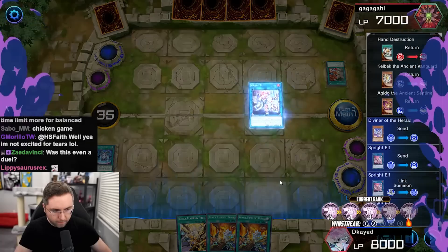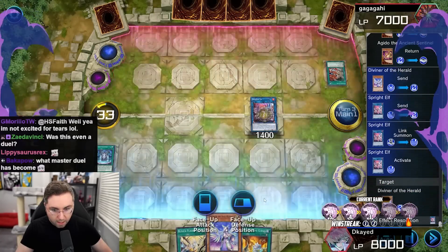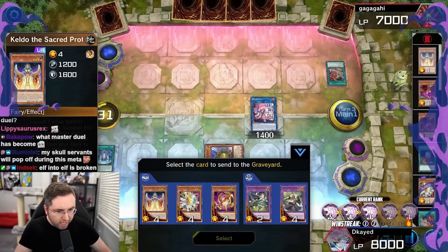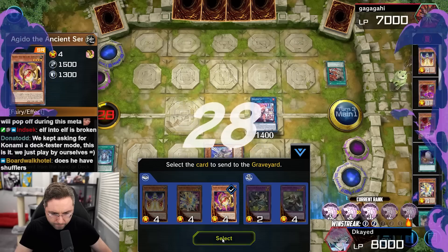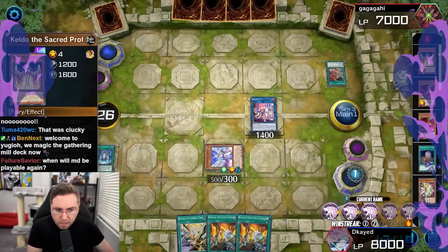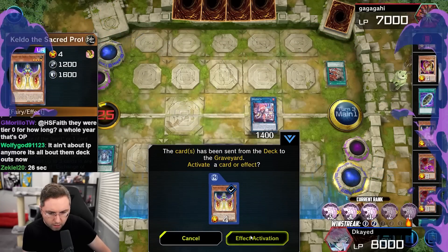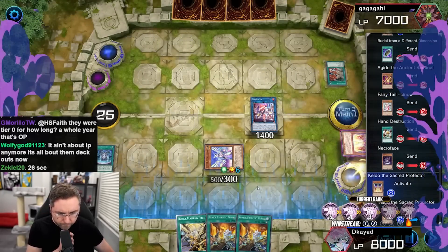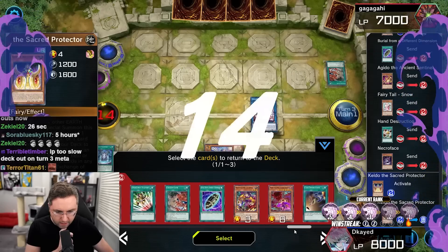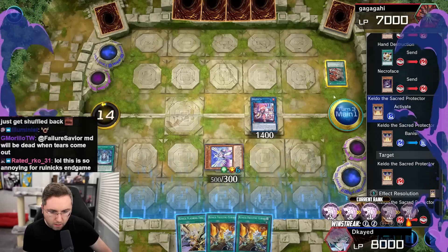What do you got? Was this even a duel? This is a real duel — this is how duels are now. Can't imperm this. Send Kel back. Wait, he's got Keldo in the grave — what was I thinking? It's not game. He could Keldo return back. Oh crap. Why didn't I return his? I literally looked at the graveyard. Oh my Jesus. I can't scroll fast enough. Just return that. We could have decked him out if we targeted his Keldo first.